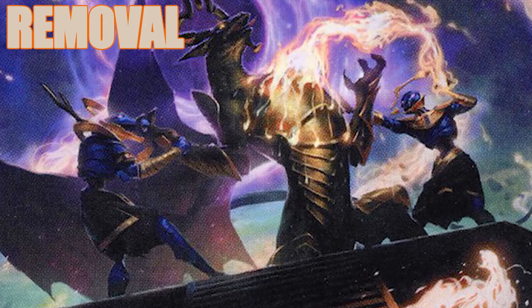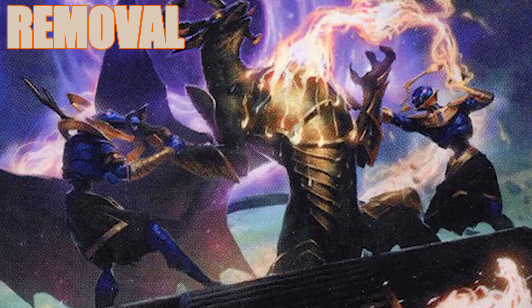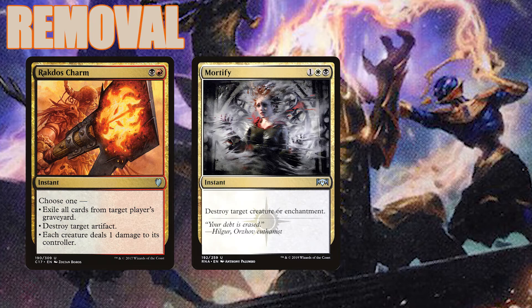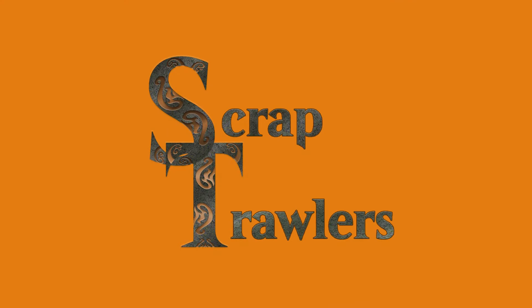Mardu is one of the best color combinations for removal. Some of those options are very expensive, so we're including budget options like Utter End, Despark, Chaos Warp, and Abrade to remove any problematic permanent. Rakdos Charm and Mortify offer additional flexibility, and Blasphemous Act could win us the game under the right conditions.